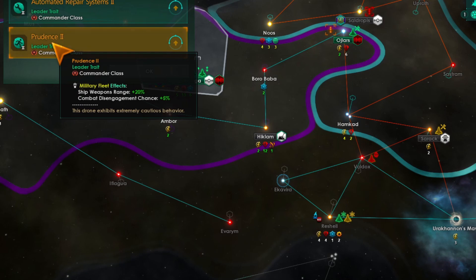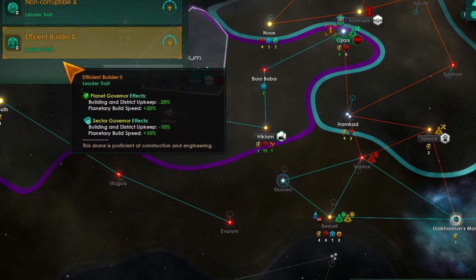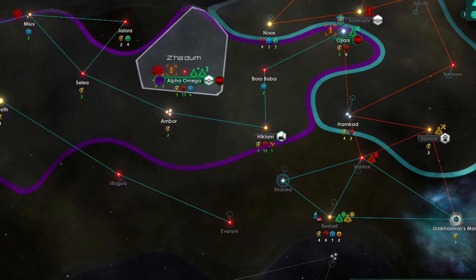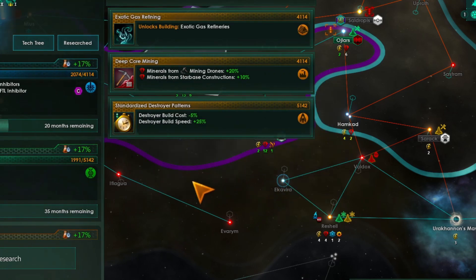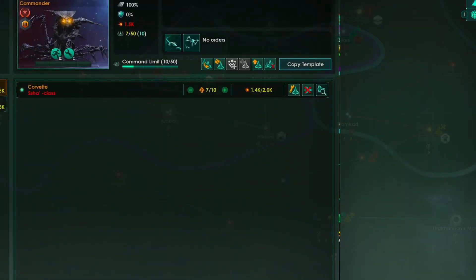You have leveled up — let's grab range. You have leveled up again. We have our destroyers; we'll take a look at them. Let's go ahead and grab the reduced build speed and cost.